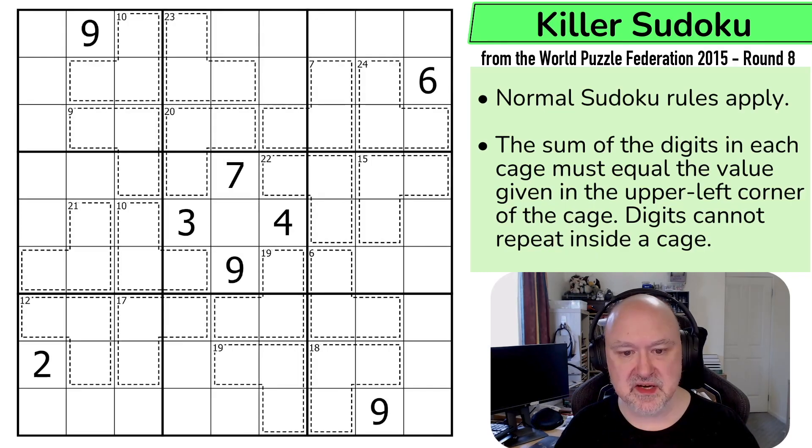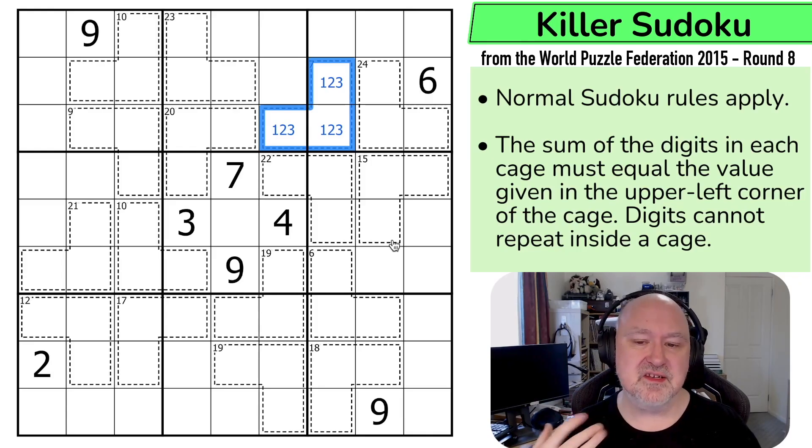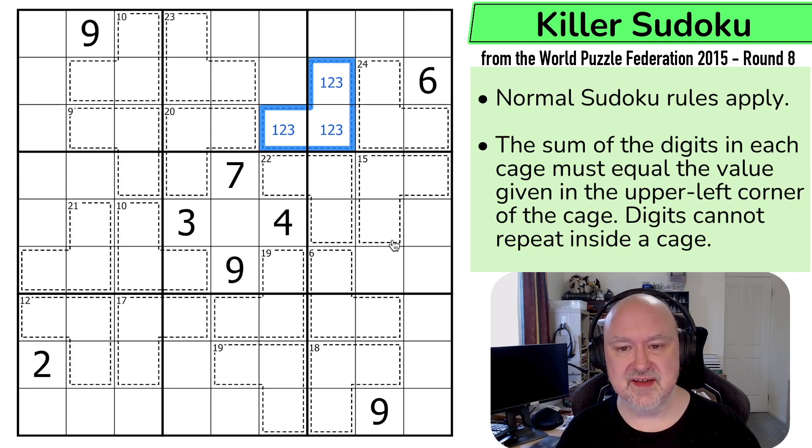I'm going to restart the puzzle and my timer. Let's give this a shot. So let's start with this seven cage. The minimum digits you can put into three different cells are 1, 2, and 3 — but 1 plus 2 plus 3 doesn't sum to seven, it sums to six.